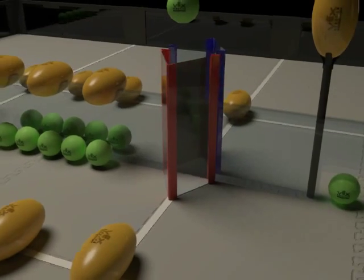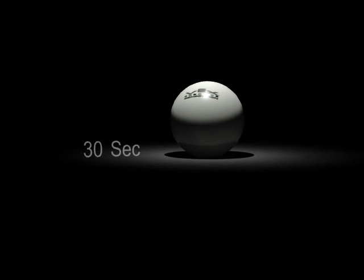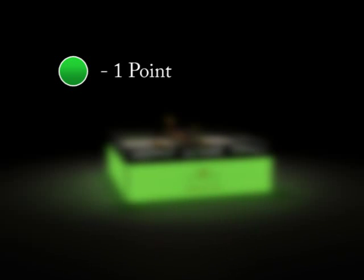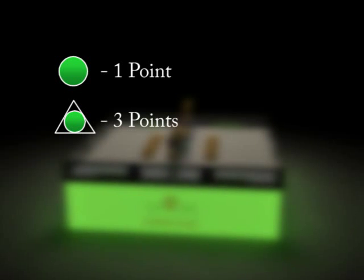There are also four triangular goals in which the smaller playing objects may be scored. The bonus ball is introduced by a coach in the last 30 seconds of the match. A small ball on the other side of the field is worth 1 point. A small ball scored in a goal of the correct color is worth 3 points.